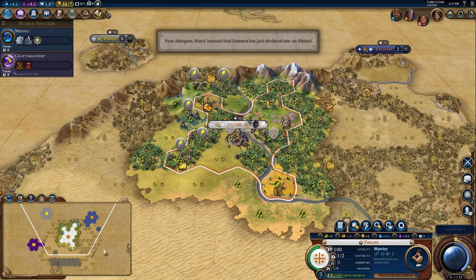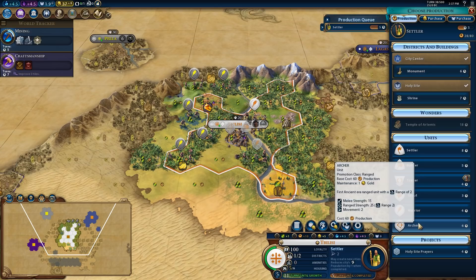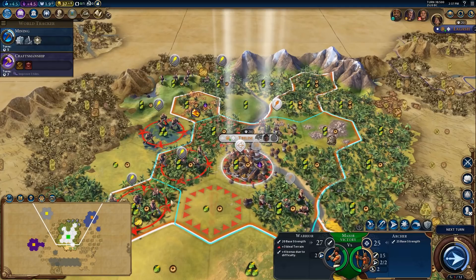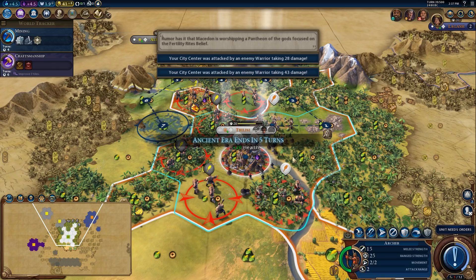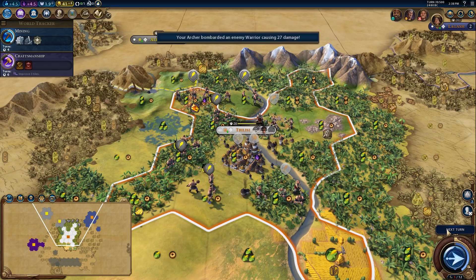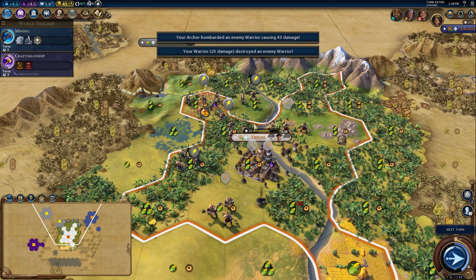So here's the war that I was expecting. I think I'm going to move the archer back a tile. I want to get as many kills as I can here and reduce the surface area of my city that they have to attack. So now they can only attack along two tiles — we should be able to sustain this over many turns.